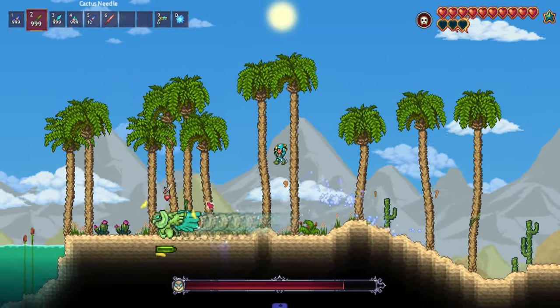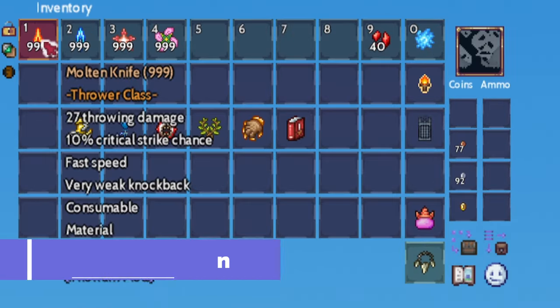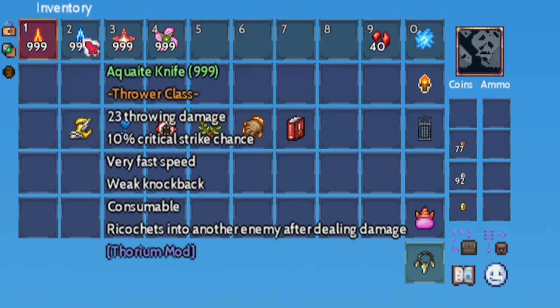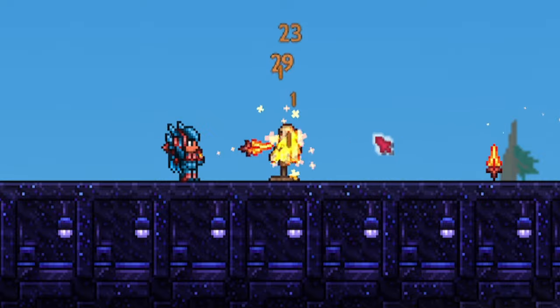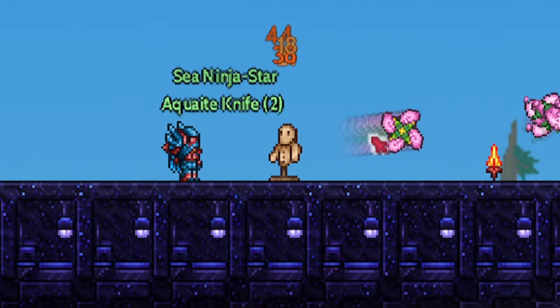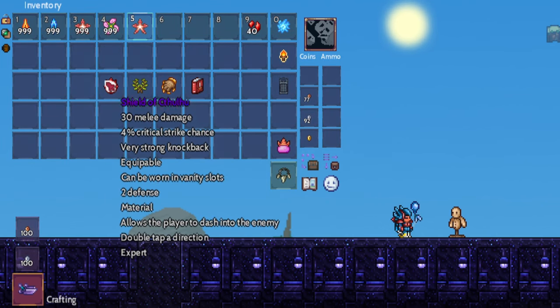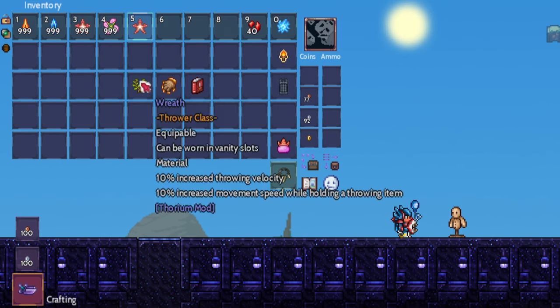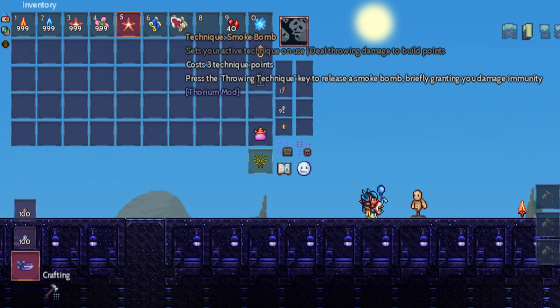Get set to slay the Grand Thunderbird boss fairly early on. We want to be utilising Flight Armour now. Weapon picks are Molten Knife, Aquite Knife, Sea Ninja Star, and Blooming Shuriken. We're running Lightning Boots, Blue Horseshoe Balloon, Shield of Cthulhu, Wreath, Bone Grip, and Guide to Expert Throwing. We have Hidden Blade or Smoke Bomb technique.